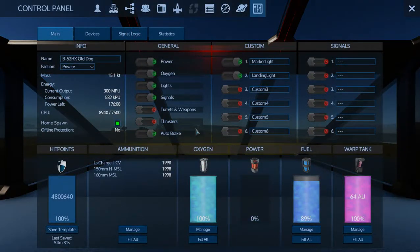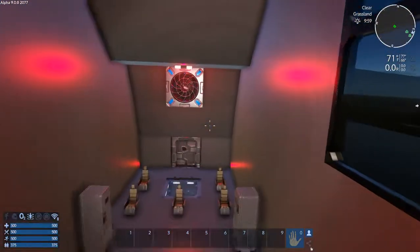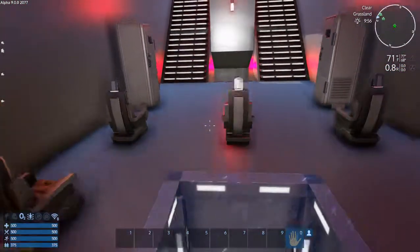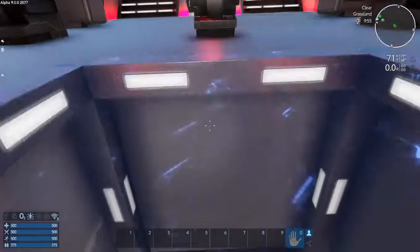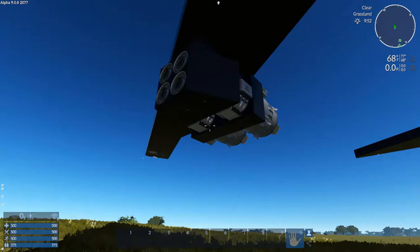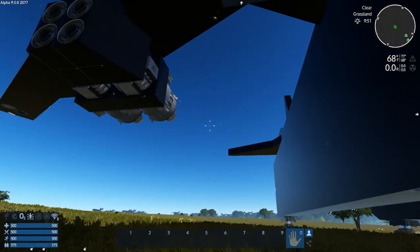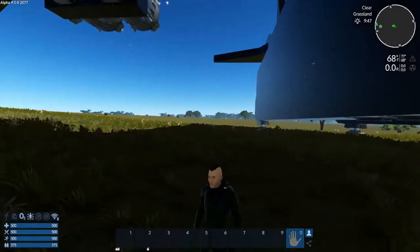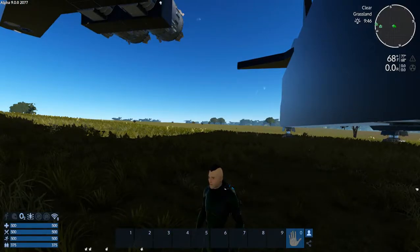I have it set up so you have blinking marker lights outside that you can shut off, and your landing lights can be turned off while still maintaining inside lights in traditional battle red. Other than that, she's simple — she's built to go and hit. You can get about an hour of flight. Let me know what you think — if I should put this up on the workshop, any ideas to add to it, or other designs you want me to try. Put those in the comments below and I'll see you next time, hopefully for a live run.